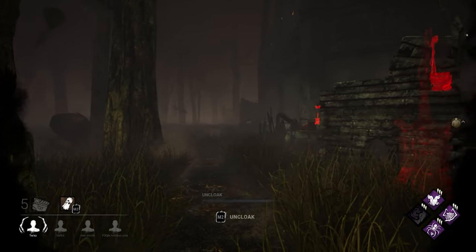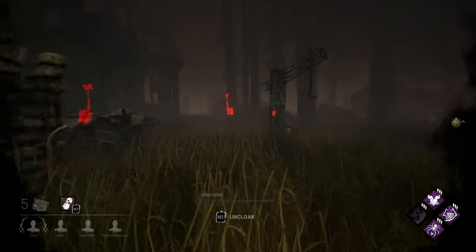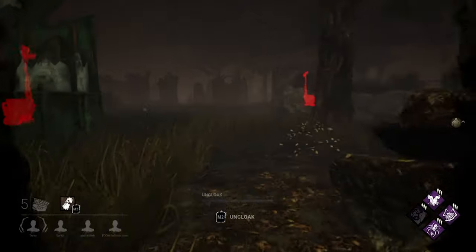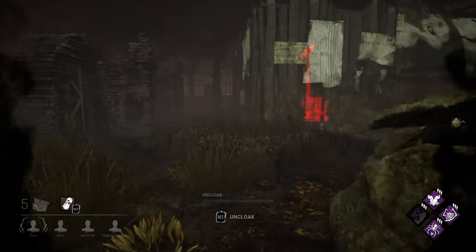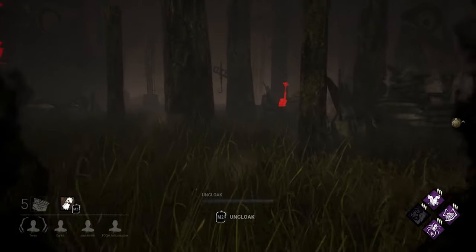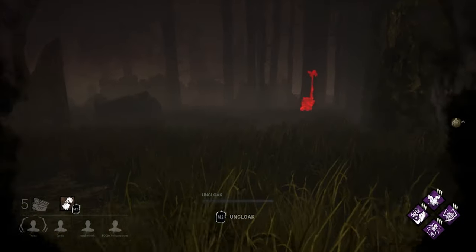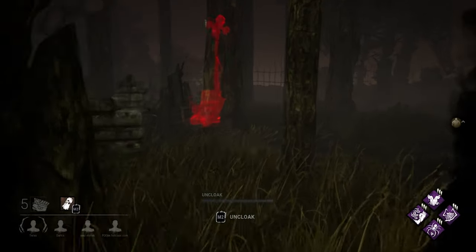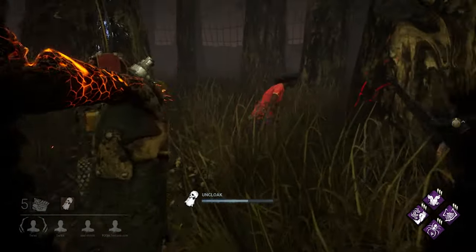Killers can see the aura of every unfinished generator on the map. They are able to damage a generator, also known as kicking, referring to the animation of most killers. This will put it into the regressing state. When a generator is regressing, it will lose its charges at a rate of 0.25 charges per second — basically four times as slow as a single survivor would take to repair it. There are perks that can influence this, but we will get to them later.